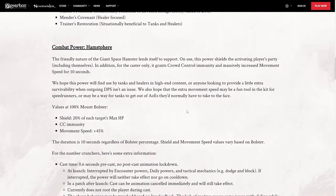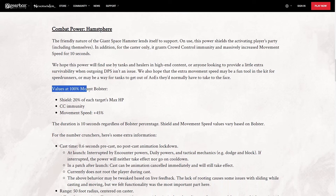Moving on, the combat power — Hamp Sphere. At 100% mount bolster with this mount already at mythic, you're going to give 20% of each target's max HP as a shield. You're going to give them control immunity and movement speed plus 45% with a duration of 10 seconds.